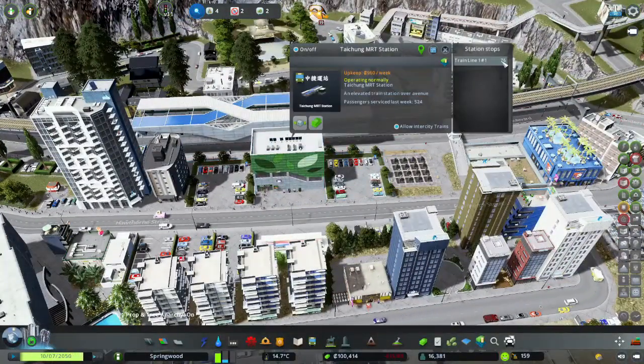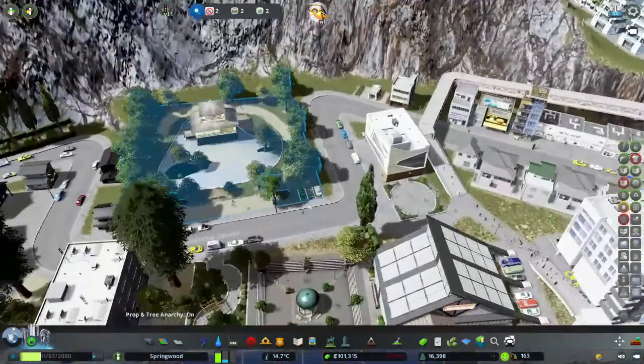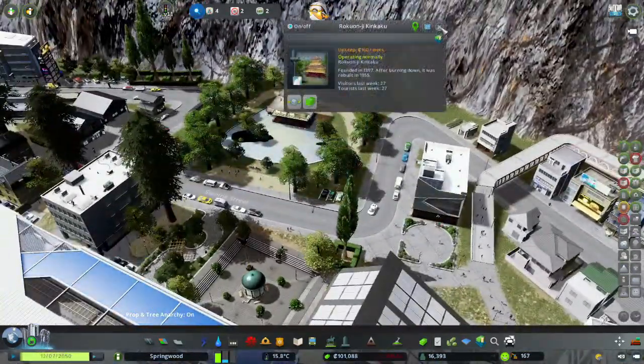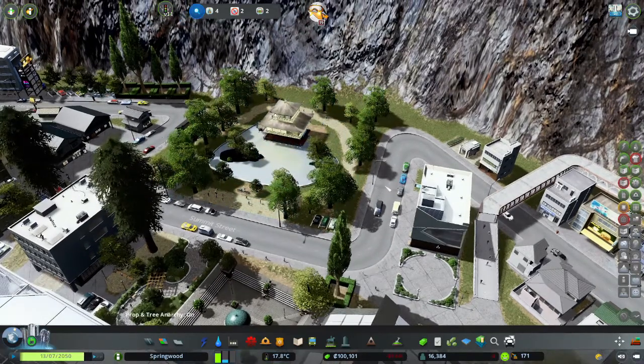And this train has pretty good traffic — definitely a good number of passengers it's serving. I've added in a couple things, like a little Rokouan temple — Kinkaku. Which is pretty cool. Whoever designed this actually put history into it, which is nice. It's drawing some visitors back here.